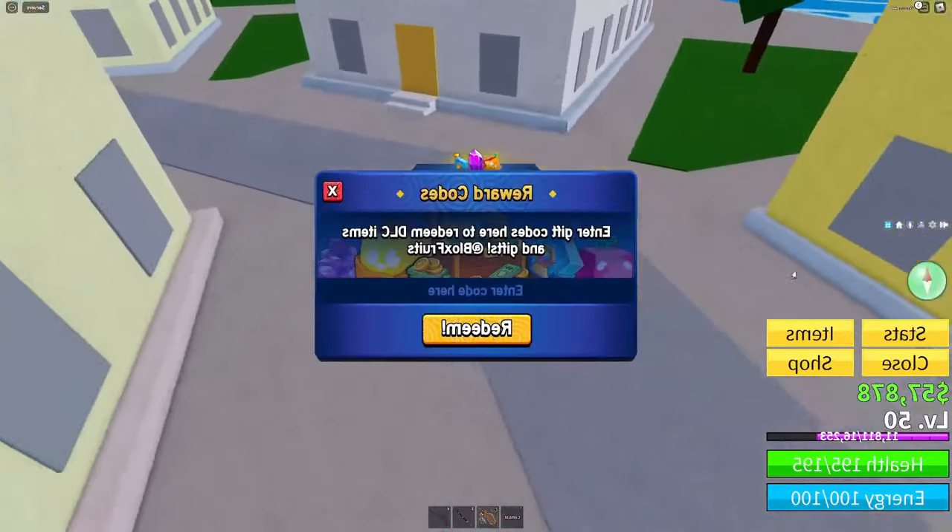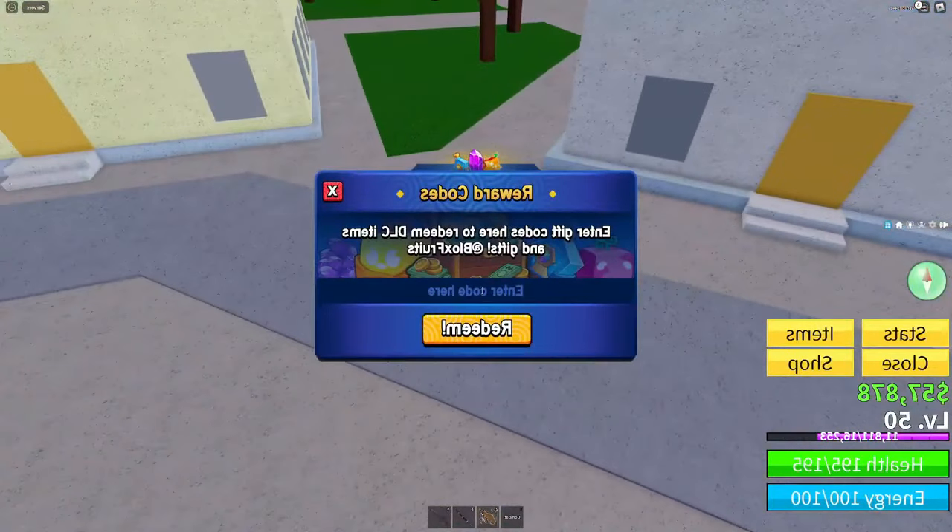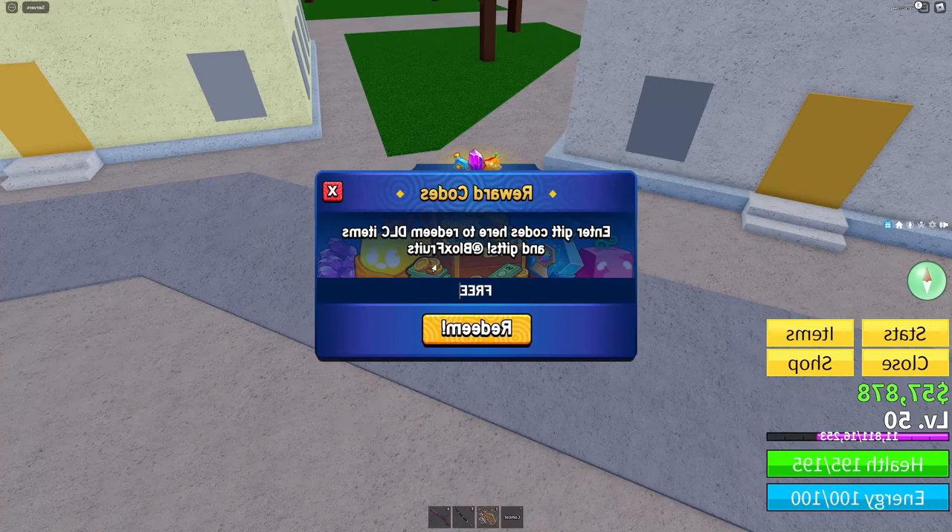Now let's hop into the code. Click here and enter the code — the code is: free underscore soul, but this part is important: spell 'soul' with a zero instead of the letter O. A zero and a capital O look exactly the same, but make sure you put a zero — so it's free underscore s-zero-u-l.